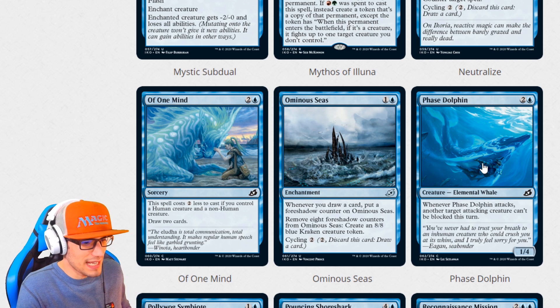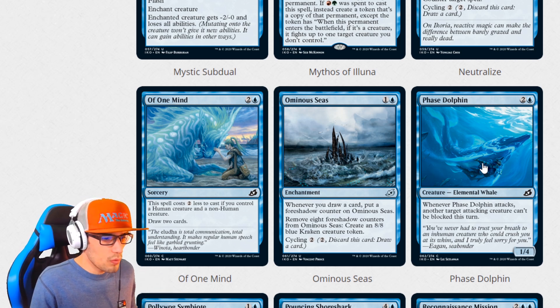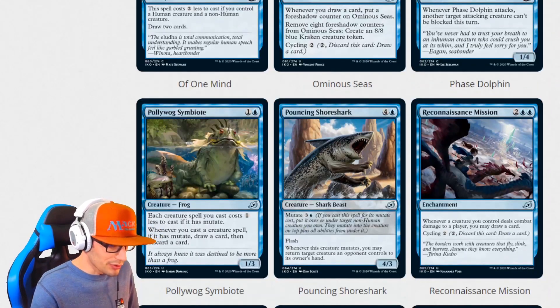Phase Dolphin for three is an elemental whale, a 1-4 — so another elemental cavalcade card. Whenever Phase Dolphin attacks, another attacking creature cannot be blocked this turn. So that's really cool — he can be blocked; however, another attacking creature cannot be blocked this turn. It's good to keep your Scorch Spitters alive.